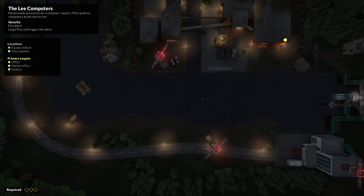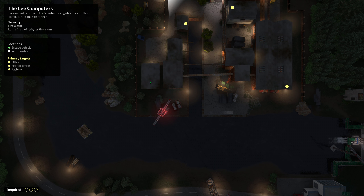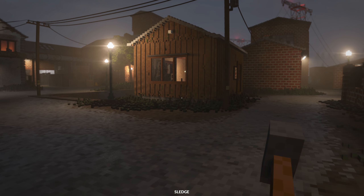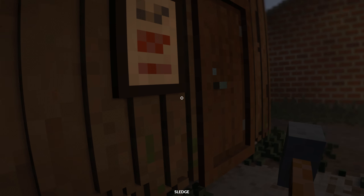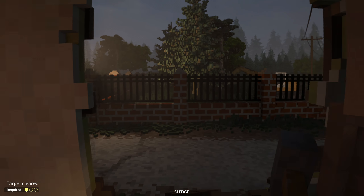I think this is one of the buildings — yeah, that's the computer right there. Can we just open the door? Nope, of course not. Let's see if we can sledge our way in here. Pick up target — got it! Let's hop out and head around. Where do we need to go now?